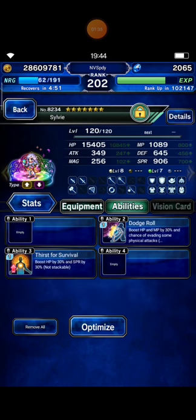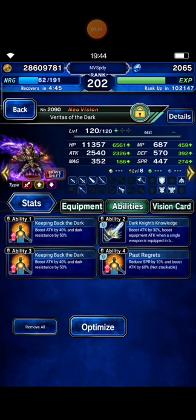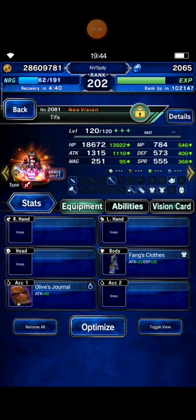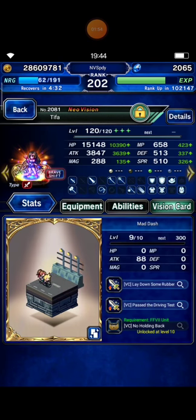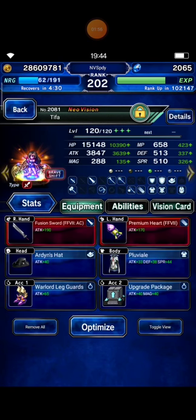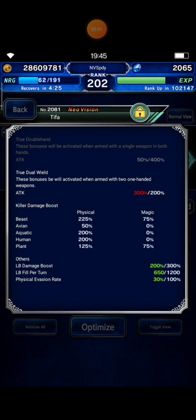Actually I don't need Sylvie because Tyro is my physical cover tanker, so she's just support. I bring Veritas of the Dark as my breaker. Next I bring my own Tifa with 3.8k attack points. In Brave Shift Mode she has Beast Killer 225%, plus LB damage boost 200%, and LB Filler at 650%.